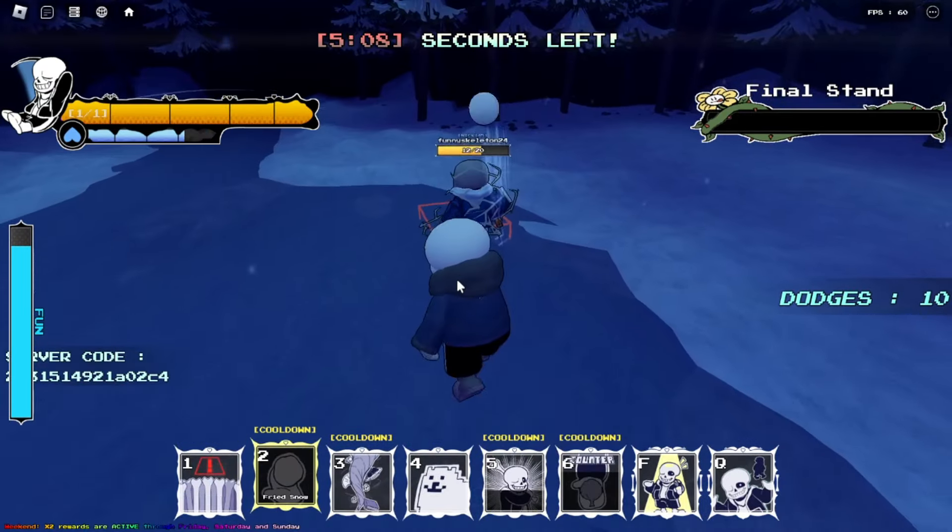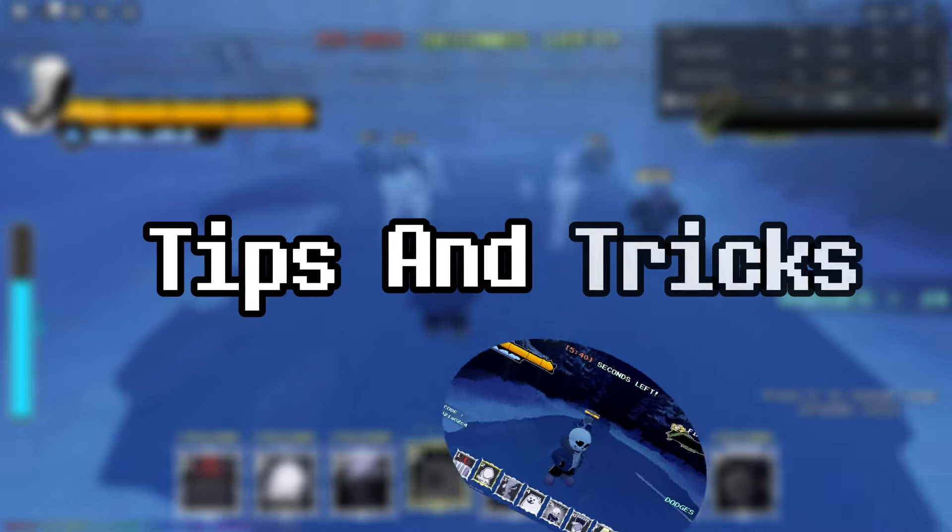Hello everyone! Today I'll be teaching you how to use UFS Pacifist Sans — an unfun damage dealer and overall nice character. Anyways, let's get into the tips and tricks of this character.